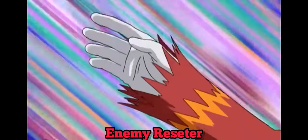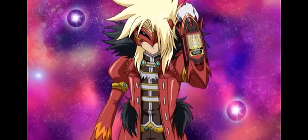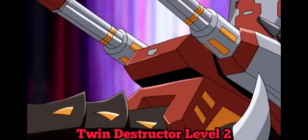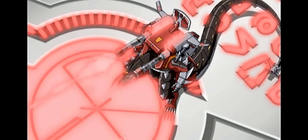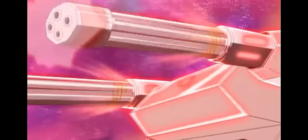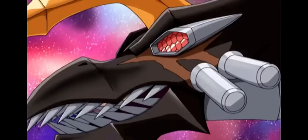Gate Guard! Open! Enemy Resetter! Battle Gear Ability Activate! Twin Disruptor! Level 2! Helios' attack powers doubled? It seems as though the Trapfield has no effect on him, but how is that even possible? Yeah, get some! Get some!